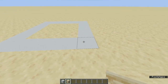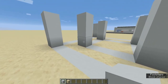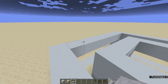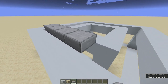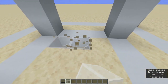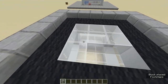First step is to make a 5x5 frame. Now make a 9x9 frame. Now build 3-block-tall pillars in each of the corners of the frames. Now connect all of the pillars together like this. Now at the top, cover the gap with stone slabs. After that, cover the roof with carpets.